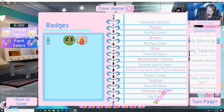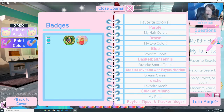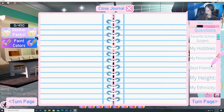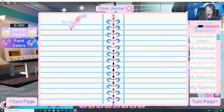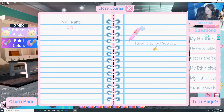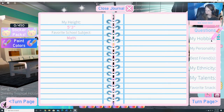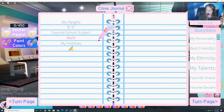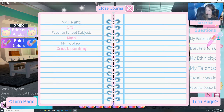My favorite meal — that's a hard one — probably my husband's chicken Milano that he makes. My pets: I have Peyton, Tipsy, and Tracker — they're all dogs. Turn the page. My height — I'm not very tall, I'm about five foot three. My favorite school subject is math; used to be English, but once I started teaching I started to love math. My hobbies: I like to use my Cricut, which is a machine that cuts out a bunch of vinyl and stuff, or I like to do painting — or obviously, flavor box. My personality: I am a type A.